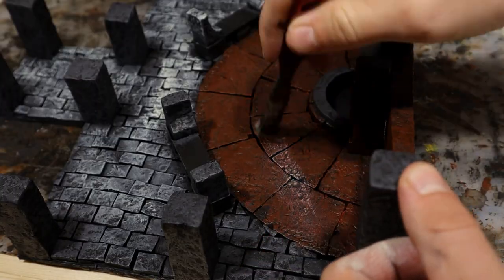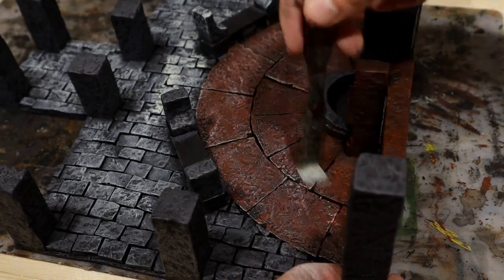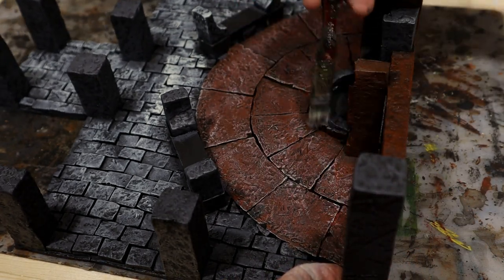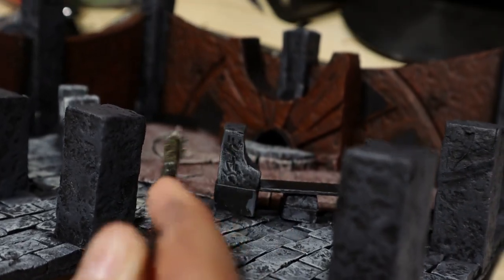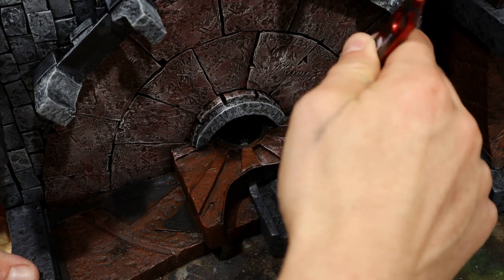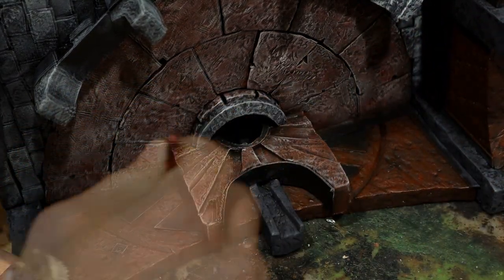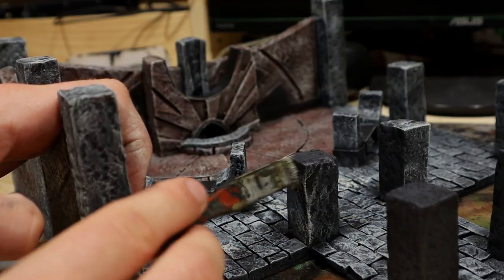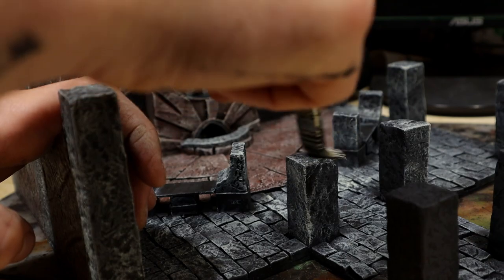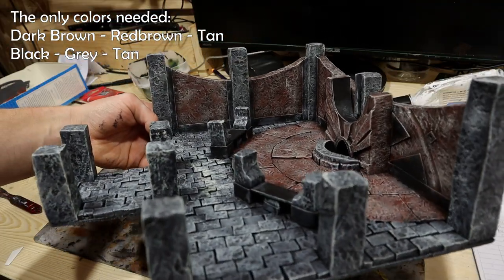When working with a colour that is much brighter than the previous layer of paint, it's important to make sure you're not applying too much paint. After some brushing I came to the conclusion that this worked — a good start. We'll touch up with washes later.